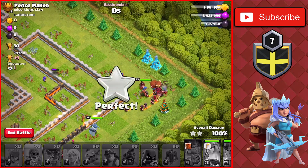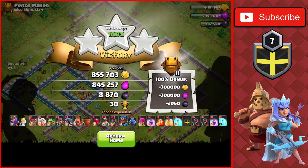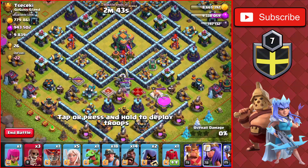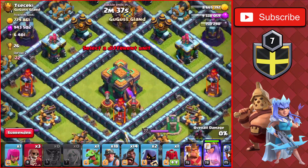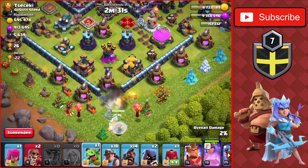We get over a million gold and elixir and over 10,000 dark elixir, bringing us up to 150,000 dark elixir. On to another attack — we found a Town Hall 14 with almost a million elixir and almost 10,000 dark elixir. We're going to go from the bottom because of the heroes and the last Scattershot, as the Eagle is upgrading and another Scattershot is at the top.